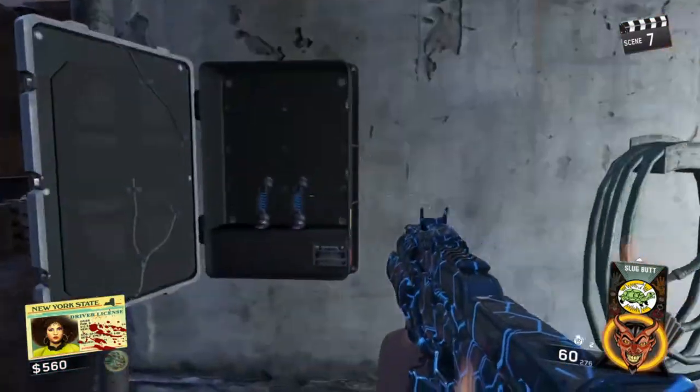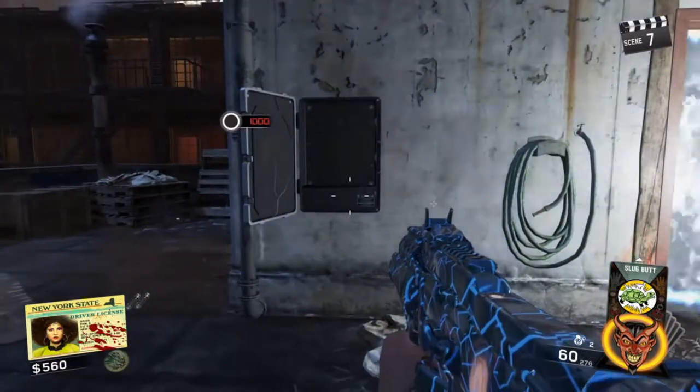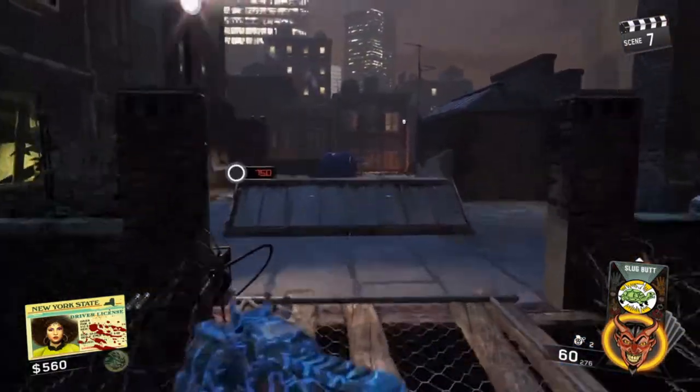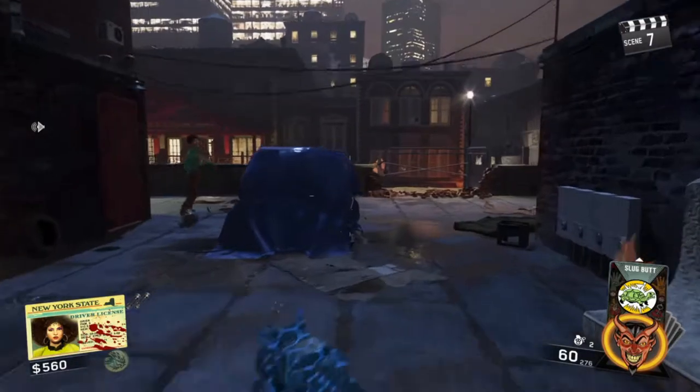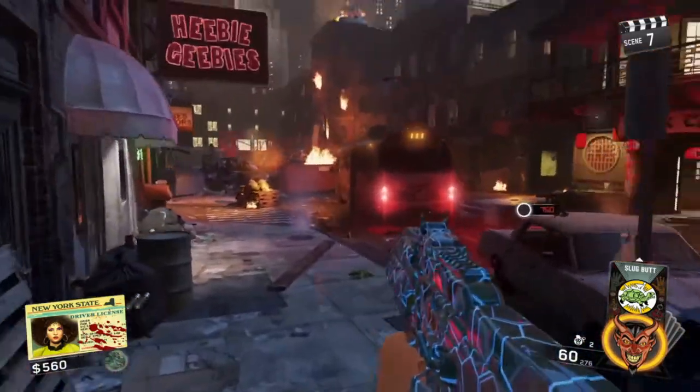As soon as you come out here, you turn around and you'll see the cabinet open. There's the fuses, and now we have them. It's important you have that portal door open because it is a time step and you will miss it — the cabinet will close.